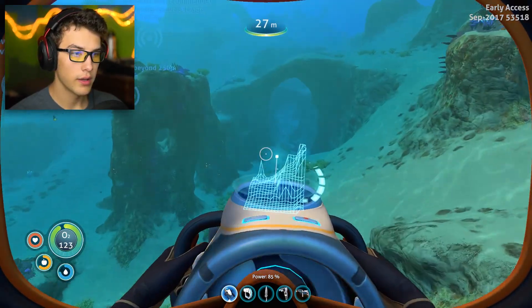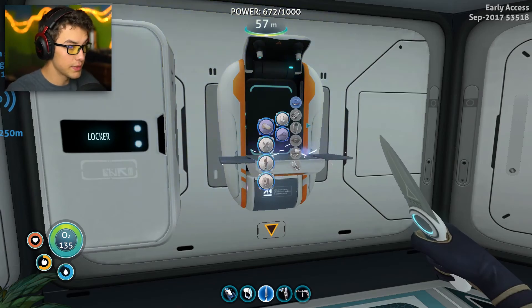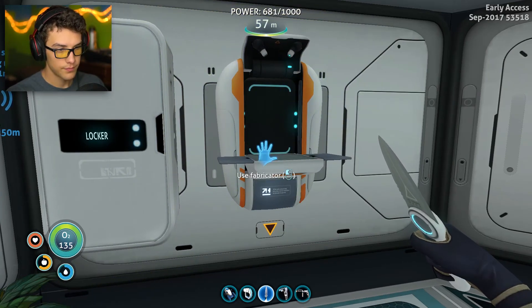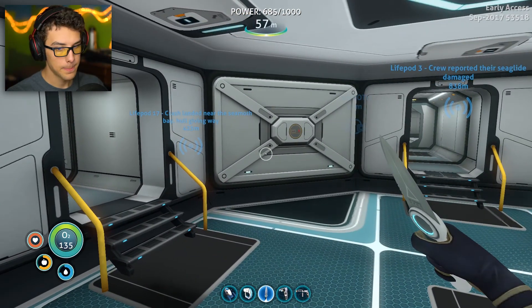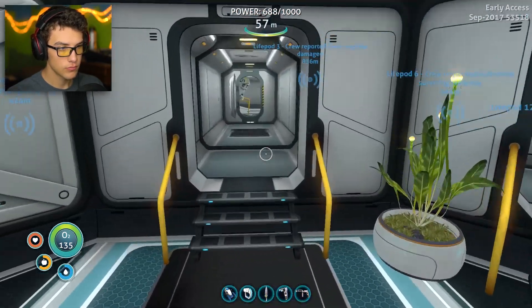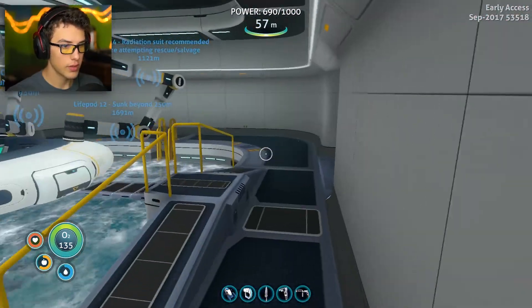If you explore the Aurora, you'll actually get a ton of batteries. Now that we have the laser cutter, I'm going to go explore the Aurora. Is there a door on the side or something? You have to actually go into that place closer to the front and go into the broken section. There'll be two pieces of metal that kind of used to be floors or structural pieces, and you want to walk up onto those and follow the path up to the entrance.